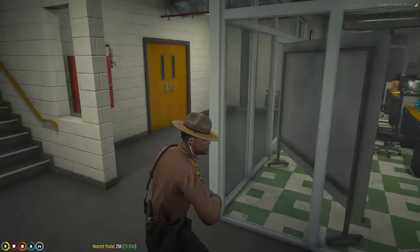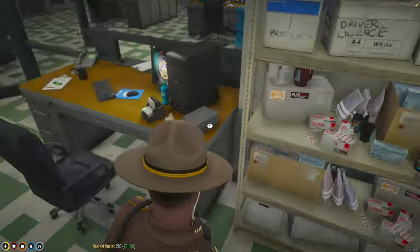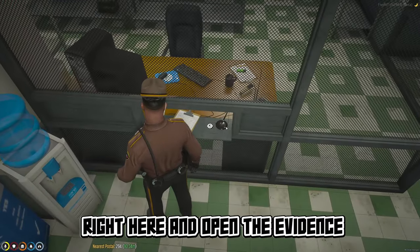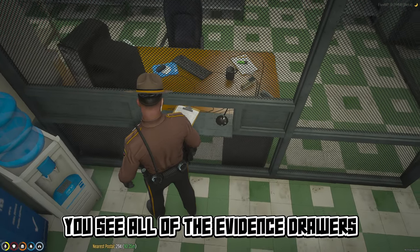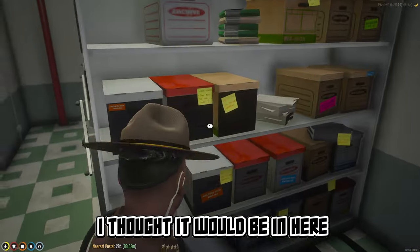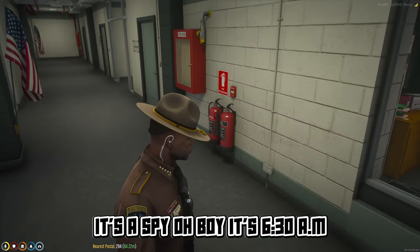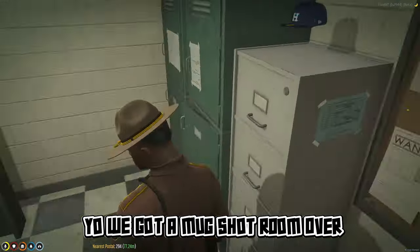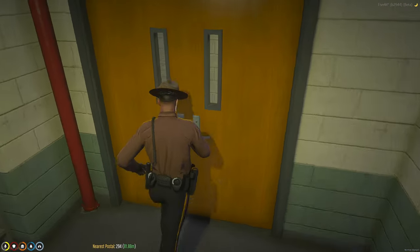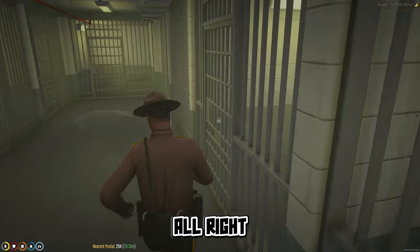Let's go downstairs — I'll show you guys the cells and evidence rooms. You don't need to go into the room itself; you can come up to this window right here and open the evidence. You'll see all the evidence drawers — all the stuff we've taken off people at the sheriff's office. We've also got a mugshot room over here to take mugshots, and the cells right here. There's more cells in the back as well.